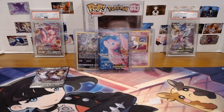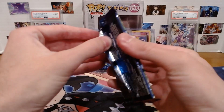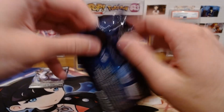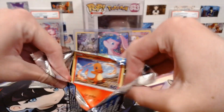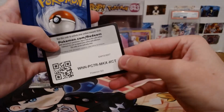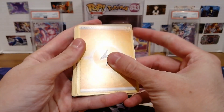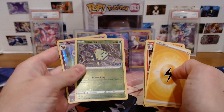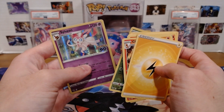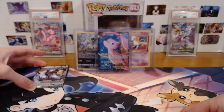Oh well. Pogo is a little bit rough with the pull rates sometimes. Special sets — it's just how they work. They're either great pull rates like Crown Zenith, or not so great. Sylveon Regular Holo. Alright, there goes that first little ten. We have the Melmetal V to show for it, which isn't too bad. Let's get into this next ten and see if we can get better luck.